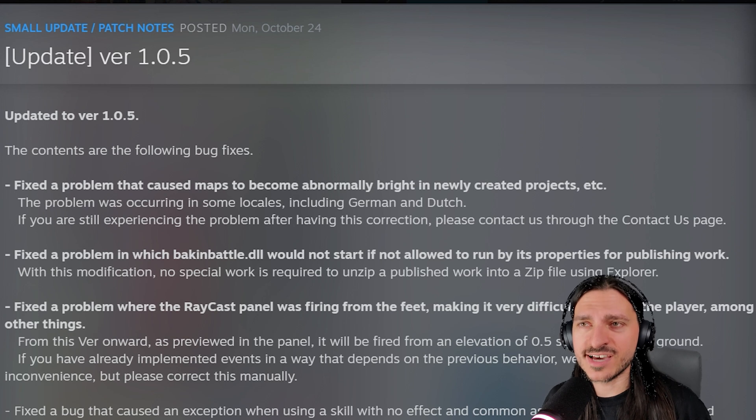Fixed a problem where the raycast panel was firing from the feet, making it very difficult to detect the player, among other things. From this version onward, as previewed in the panel, it will be fired from an elevation of 0.5 squares from the ground. If you have already implemented events in a way that depends on the previous behavior, we apologize for the inconvenience, but please correct this manually.